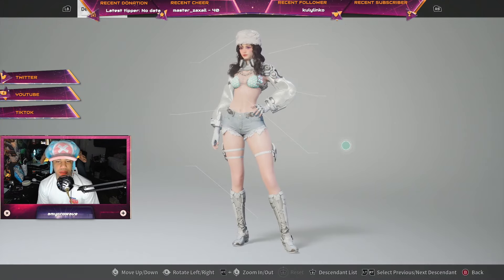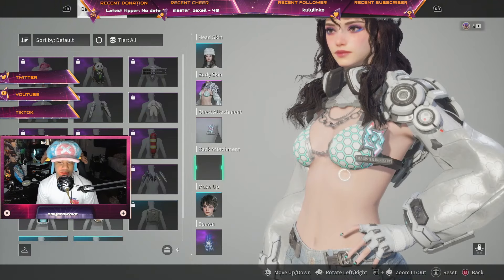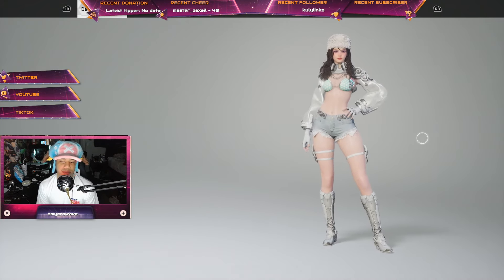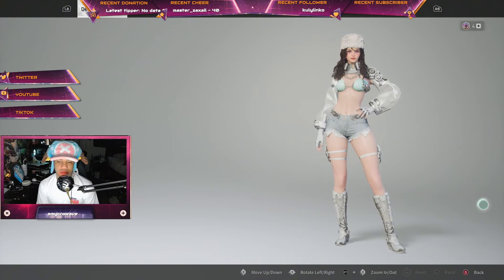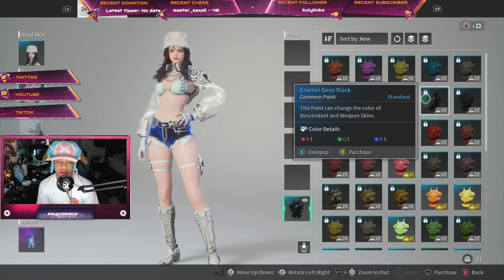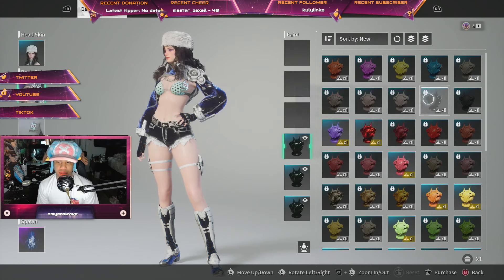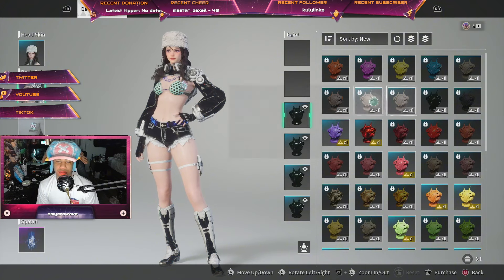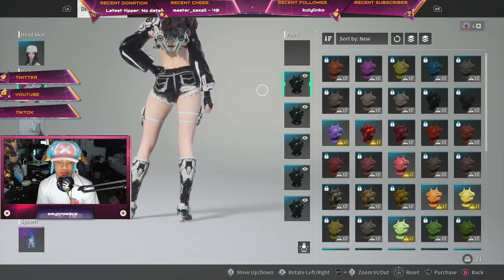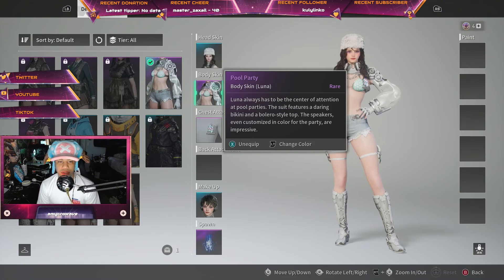That's all I have to cover — I don't have any back attachments and I'm not using any custom colors, because I feel like the default colors look pretty nice. The coloring system in this game is really not my favorite since you have to spend Binary Caliber every time you want to customize a color palette. Let me just throw the black on because I like the black — that looks pretty nice. There we go, black colors, I really like that.